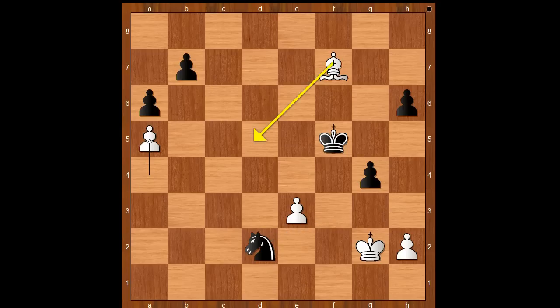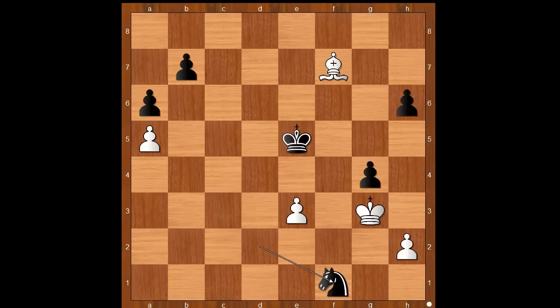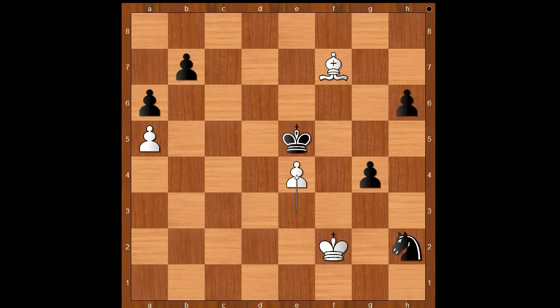The game continued: a5, king to e5, king to g3, knight to f1 check, king to f2, knight takes on h2. White to move. At this stage, it looks like Carlsen lost his cool and played e4.